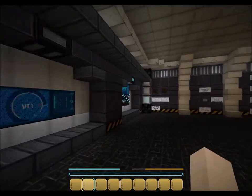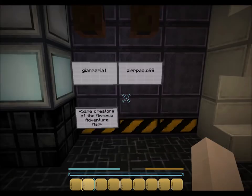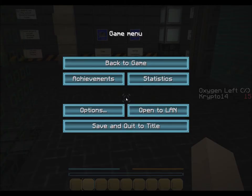I guess we can explore this room while it's loading. This map was made by Jean Maria and Pierre Paulo, the creators of the Amnesia Adventure map. I got all the settings to work, I played around with my sound a lot, but I accidentally lost a lot of oxygen while doing that. I'm not actually playing in 1.7.4 like I wanted - I'm playing in 1.8. But at least I figured out a way to get it working.